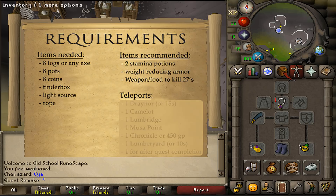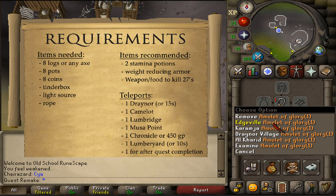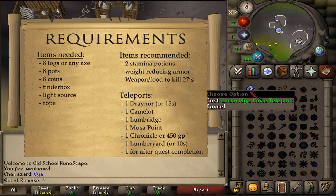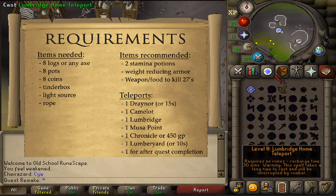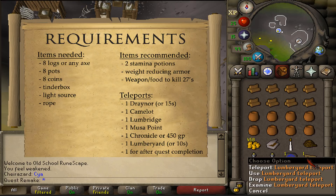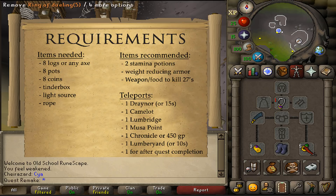For the teleports: 1 teleportation method to Draynor Village or an extra 15 seconds of running, 1 to Camelot, 1 to Lumbridge, 1 to Musa Point, 1 chronicle teleport or an extra 450 GP which I'll be buying during this quest, 1 Lumberyard teleport scroll or an extra 10 seconds of running, and 1 teleportation method out after the quest is completed.